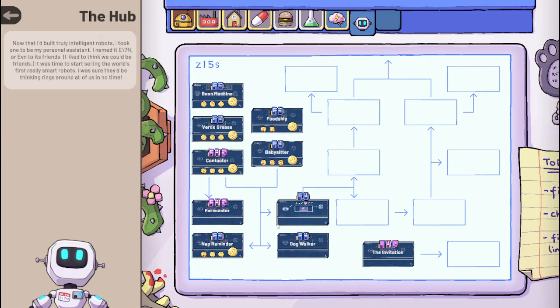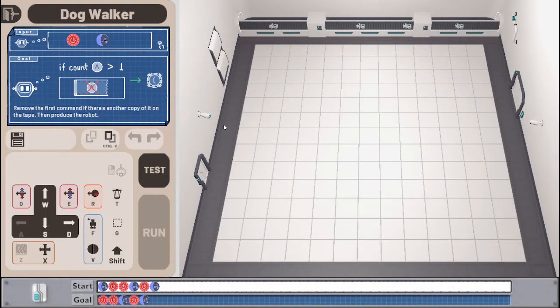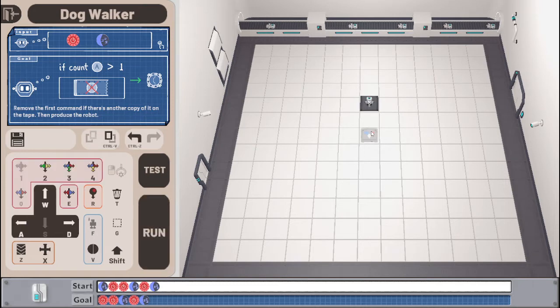Let's try Dog Walker. 'Remove the first command if there's another copy of it on the tape, then produce the robot.' Huh — if there's another blue it removed the blue. So that's odd.